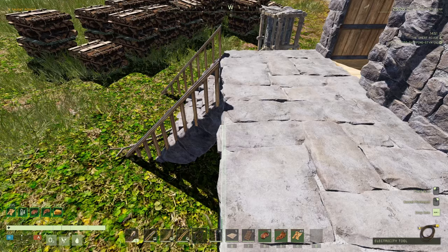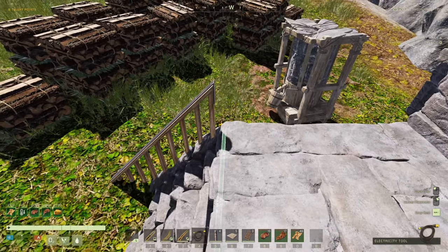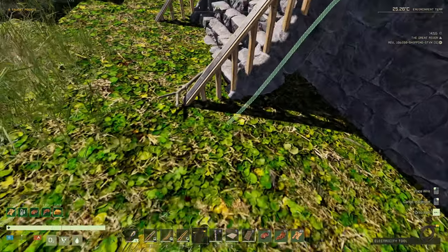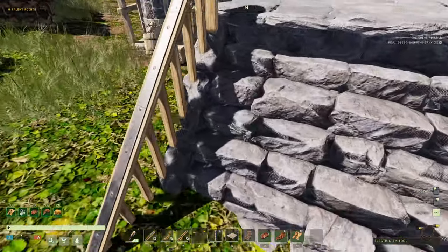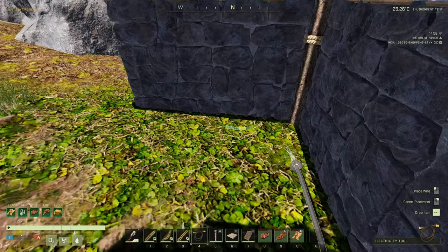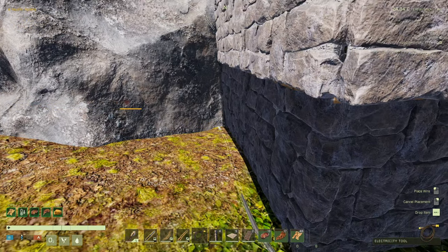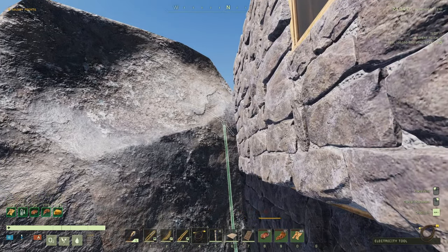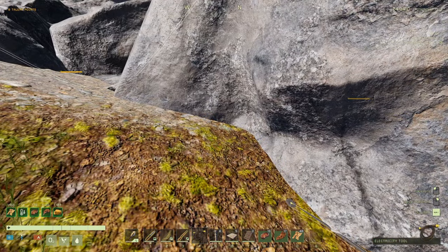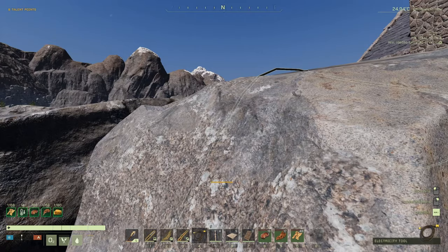And then we'll go to the stairs. Solar is going to be those two devices. We'll just go like this. Bollocks, that isn't going to work, is it? We'll just go across the ground. Can I hook it to one of those? I don't know if I can. So let's kill that connection.